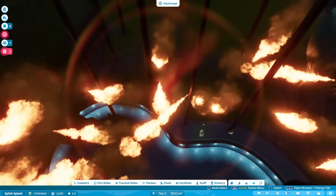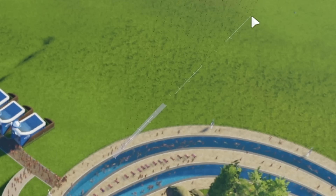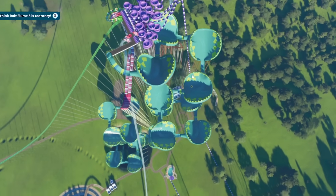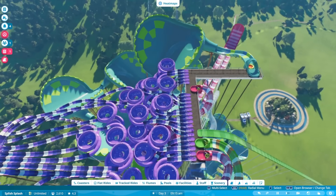All we need to do now is put a footpath in so people can get back to the surface, so I'm doing stairs up as high as I can. We've popped back up to the surface so we can link over there. Then we can finally have a look at this ride — I'll just call it the Venus Flytrap because that makes the most sense. We'll get it open and see if anyone goes down.